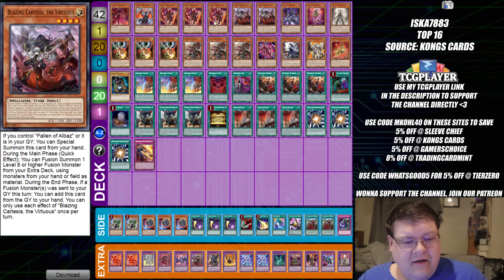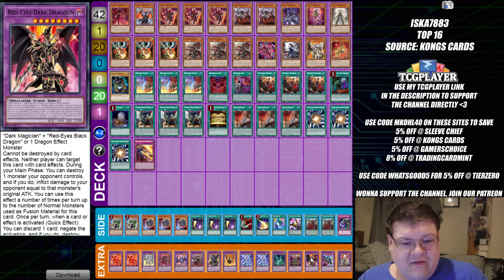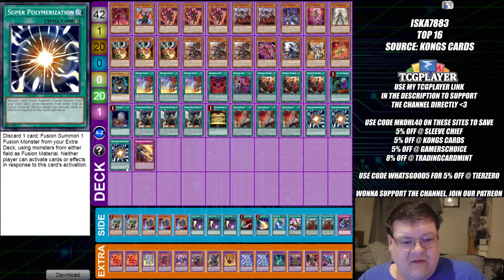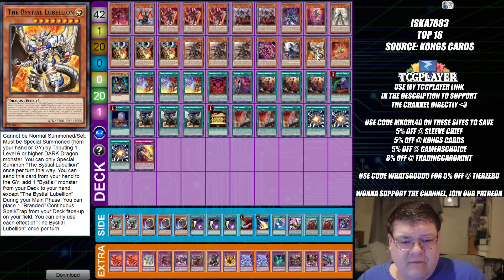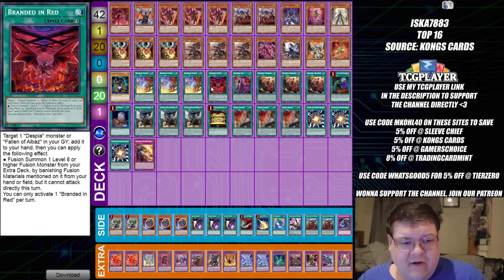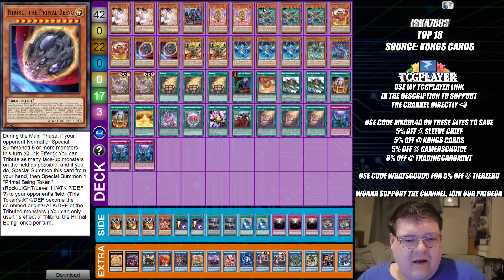Our Branded list, finally. Somebody out here still making Red-Eyes Dark Dragoon and doing it successfully. You have the Super Polys built into this bad boy. You have the Gimmick Puppet Lock to hand over to your opponent — not a problem. Standard stuff. One Branded Lost, one Branded in Red — that's pretty normal. And then you do see the one Gould Sarcophagus to help out with the Mercurier plays.